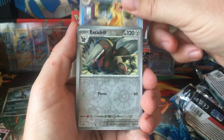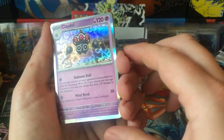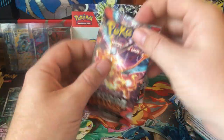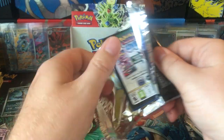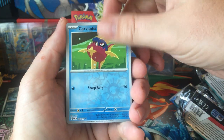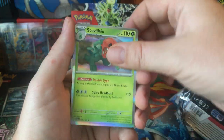Espeon, Floatzel, Excadrill, Frogadier, and Claydol. I think I said Duskgull Hollow in the first video — it was a Dusknoir, is what I was thinking of. Alright, all we need to do is pull the Agawa Charizard and then this will be an insane booster box. Flamingo, Bronzong, Carvana Reverse, Numel Reverse, and Scovalen Hollow.